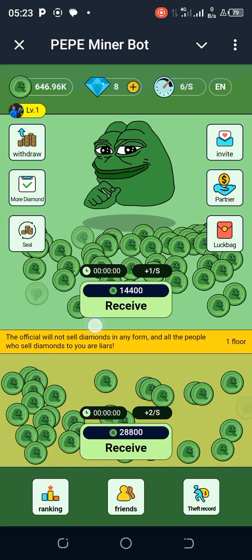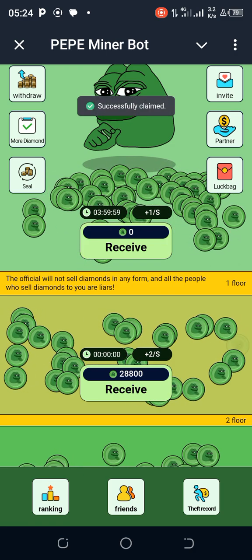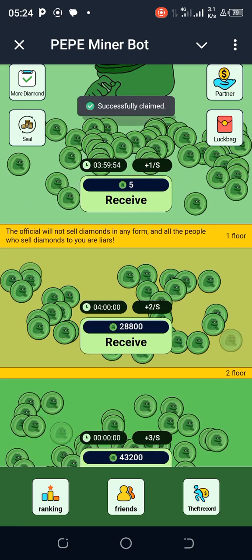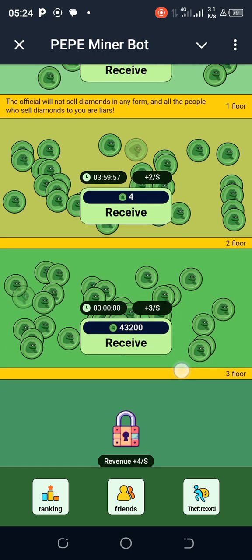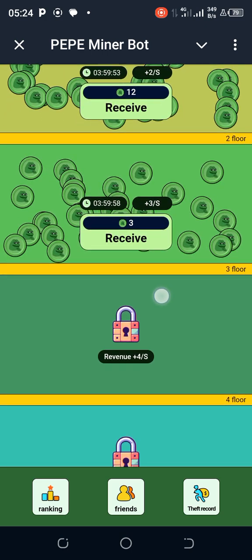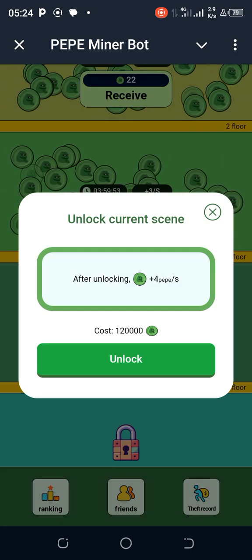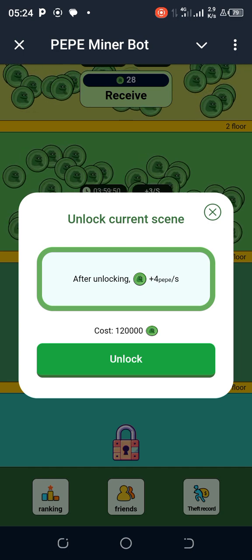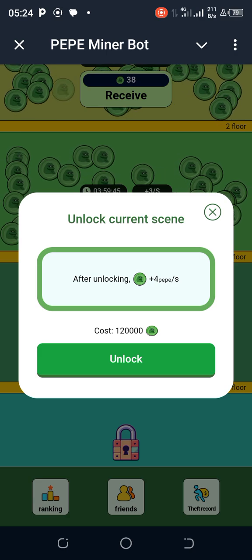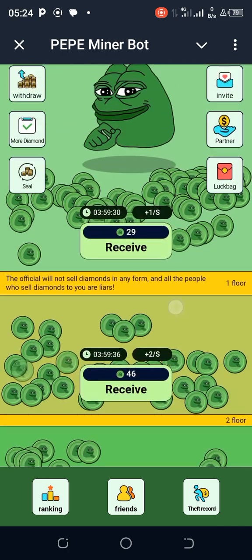Here, level one is completed. Let me quickly receive it so that somebody doesn't steal it. Level two — receive. Level three has been opened for me, I receive. If you want to open level four, just tap here and see the costs. The cost to unlock this is 120,000 Pepe, which gives you plus 4 Pepe per second. Let's go up here and see if I have up to that.